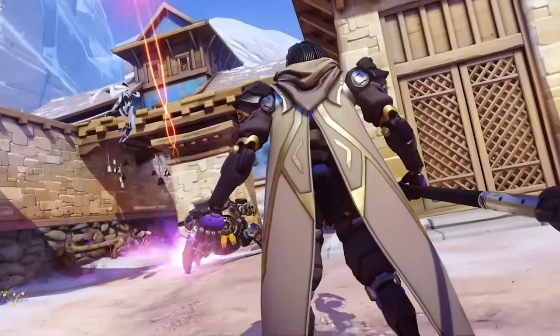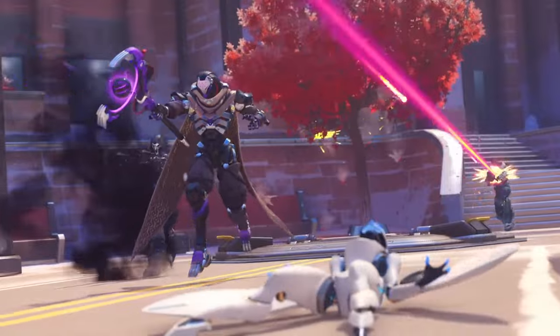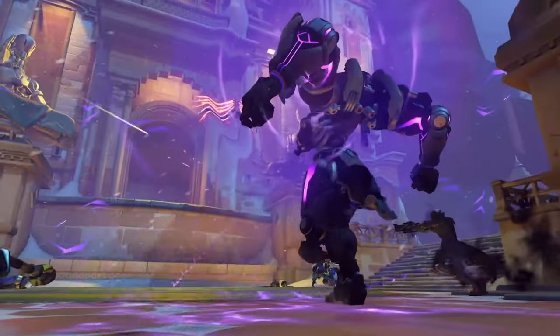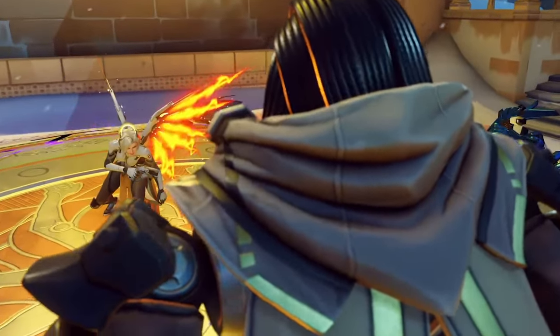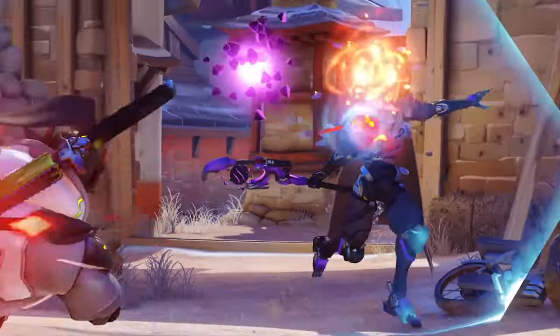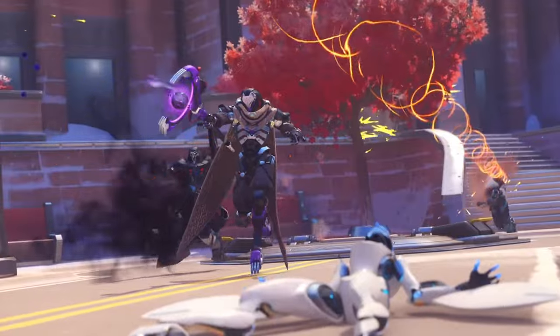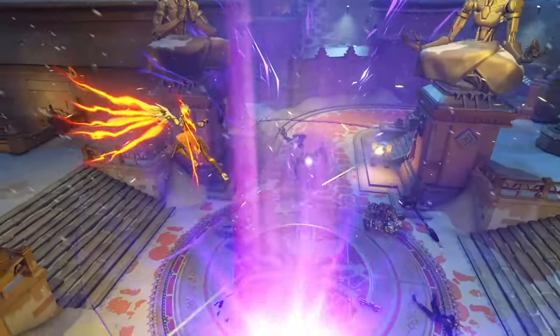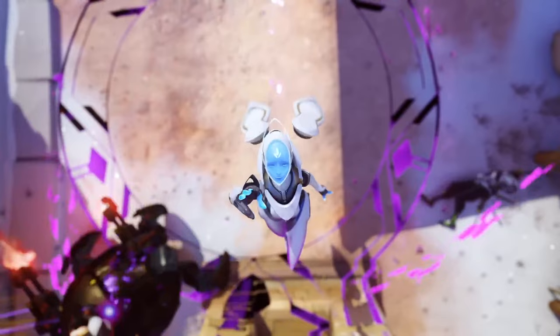Now we have a look at his E ability — it's shooting these micro drones. This is also another projectile ability. It cannot fully activate until it touches the floor, so it can bounce as many times as it needs to until it touches the floor. Once it touches the floor is when it will emit its area of effect. Within this area, it will slow you down, bring you down to the ground if you play any sort of aerial hero, and it will damage you over time. I also love how this Echo looks like she's just begging for help.